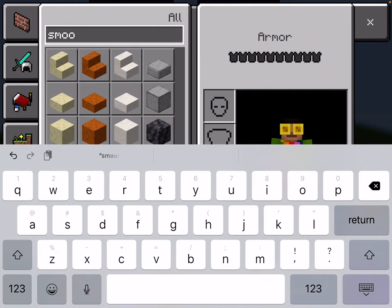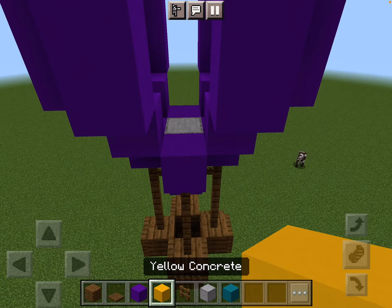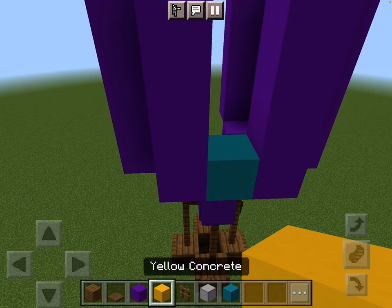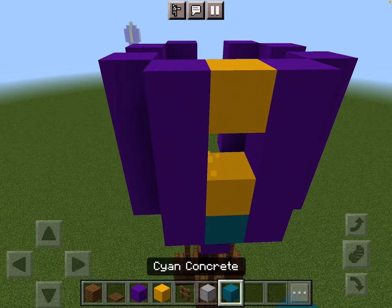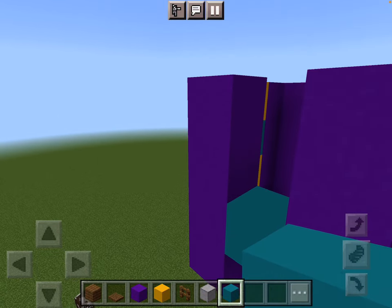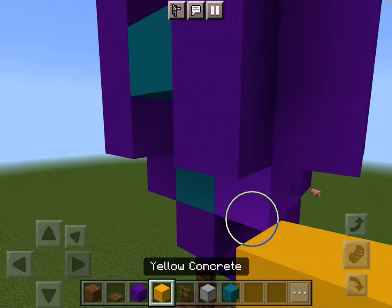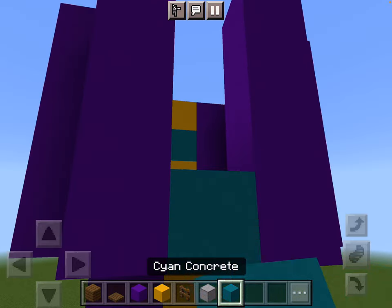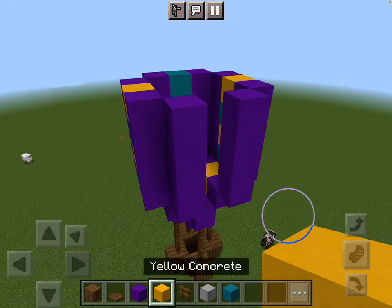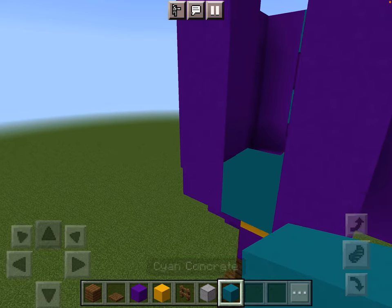Actually I think I'm gonna add an extra color — cyan. So with all of this I'm gonna put yellow, then cyan, and you continue that pattern all the way on each line, starting with a different color each time. So here I'd start with cyan, cyan, cyan, cyan, and then here I'd start with yellow — yellow, then cyan, yellow, cyan, and yellow.